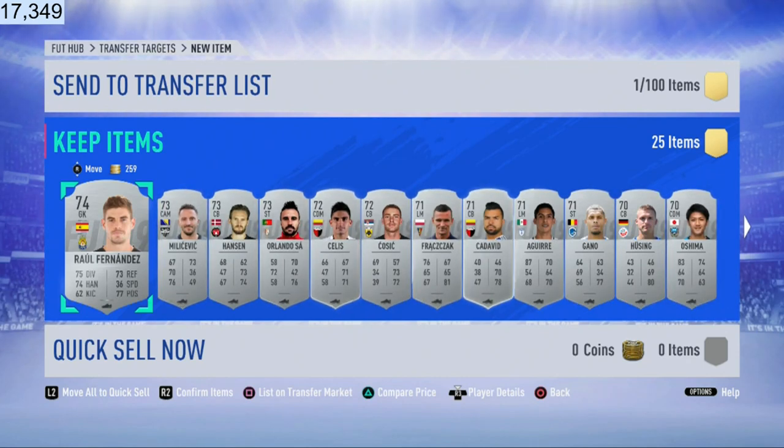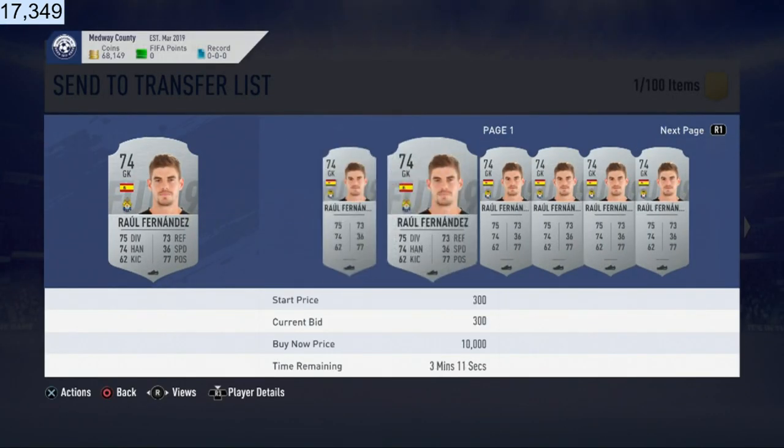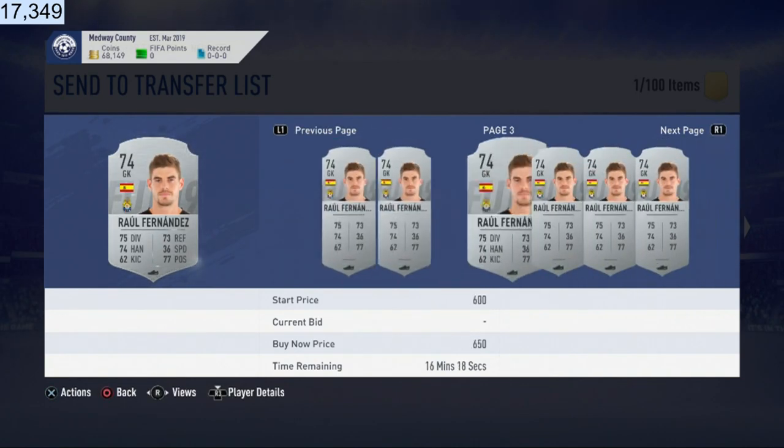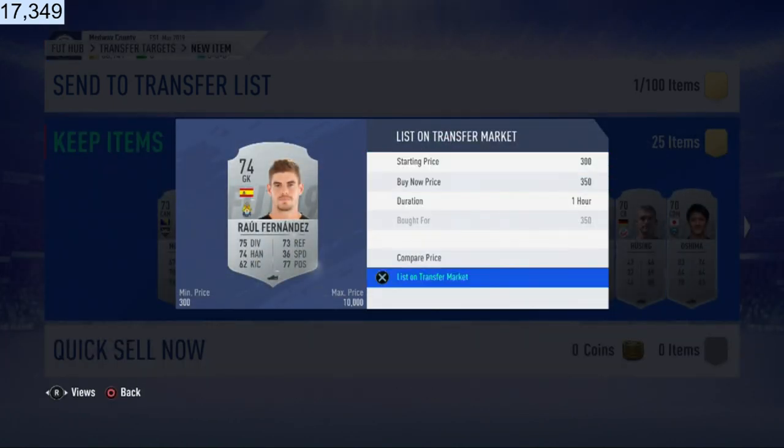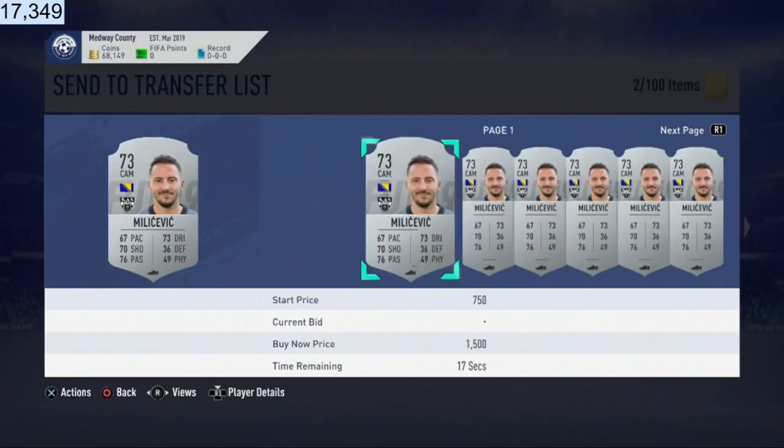SBCs, league SBCs, random SBCs, price fix - these are why these cards have value, and there's always a market in this. They're always going to be bought - they might not be bought instantly, don't be greedy. Let's get straight into it. The first card - he's got a 300 coin bid, 400 coin buy now, he didn't even sell for 400 coins. I'm going to relist this guy for 350. First card - unfortunate, we're not gonna make much coins off that.